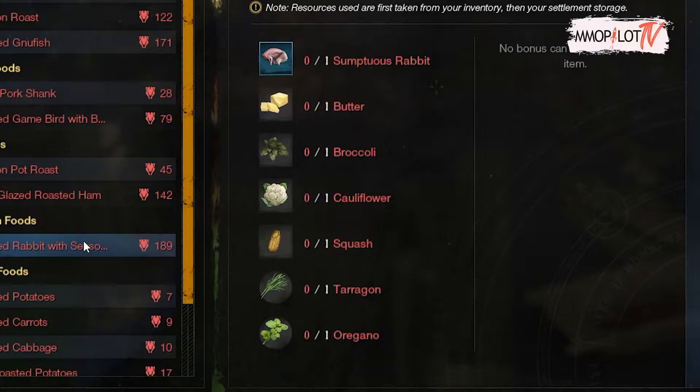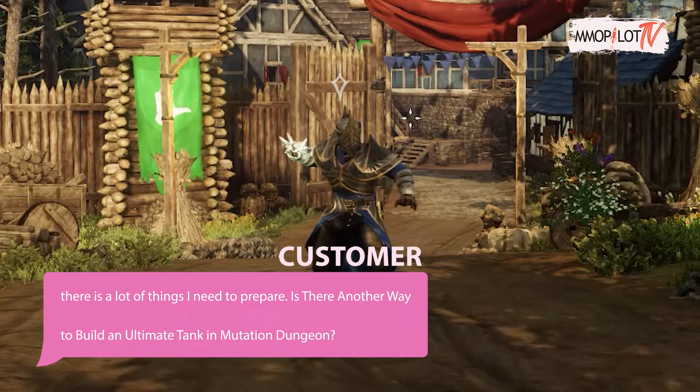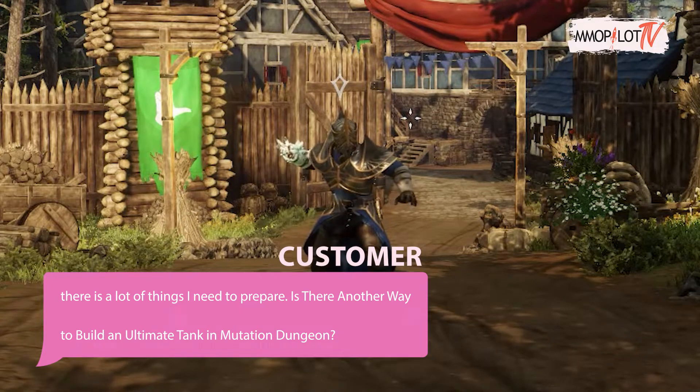You also need to collect the ingredients for cooking it. You will need sumptuous rabbit, butter, broccoli, cauliflower, squash, tarragon, and oregano. There are a lot of things to prepare!